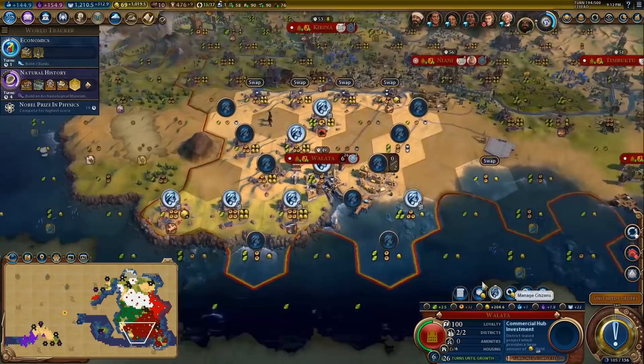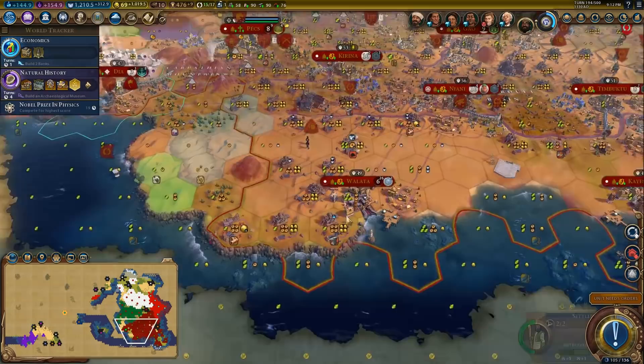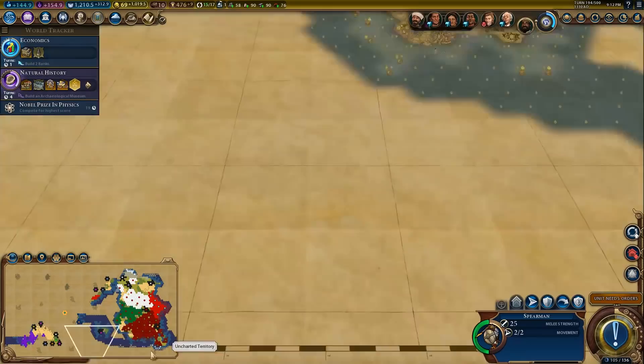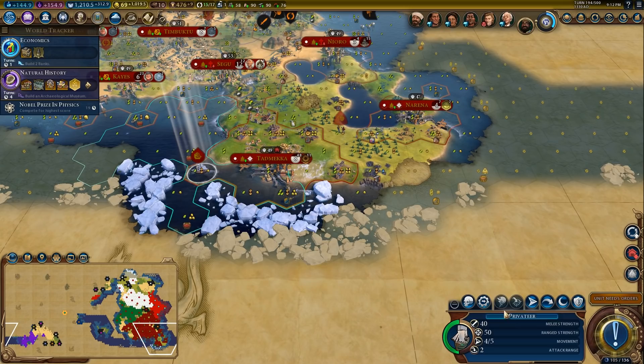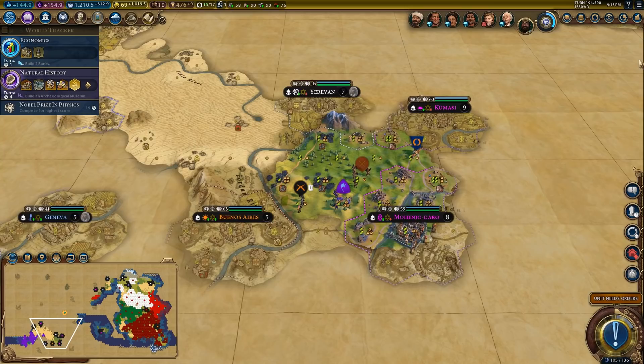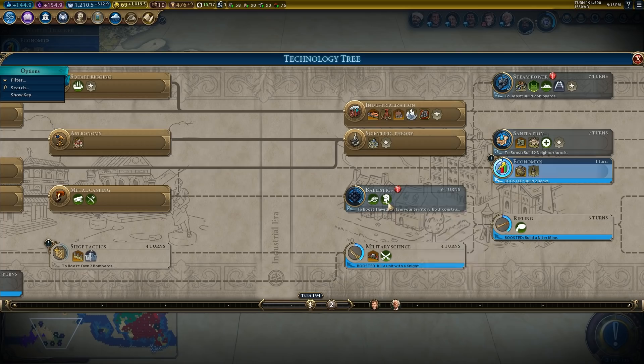We're making lots of food — six faith on this tile, which is crazy. We've got Nazca lines, and I'm going to put another Nazca line here too. This settler I think wants to go here. Let's set the privateer to auto explore — there's no harm in that. Kumasi wants the Eureka for ballistics, and that's one we're working on actually.